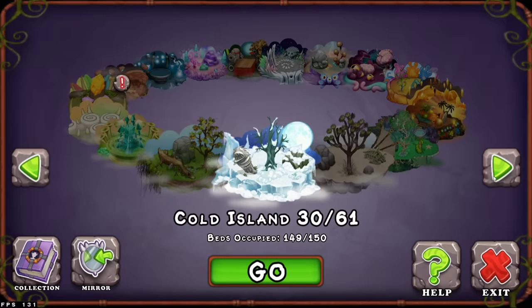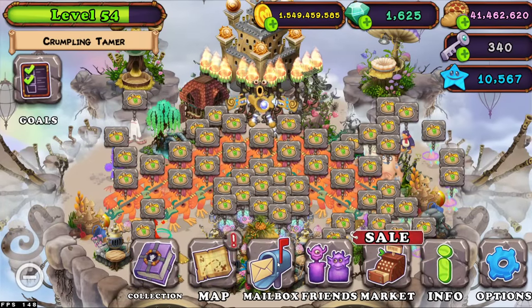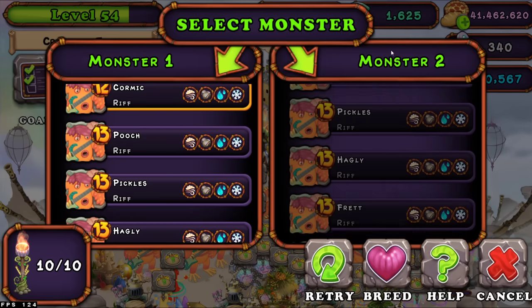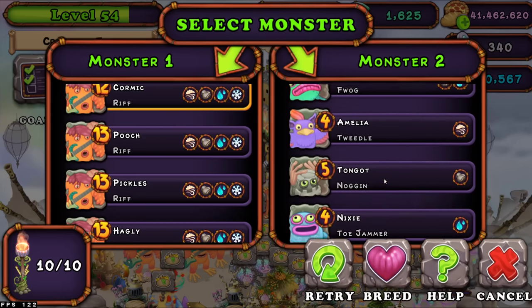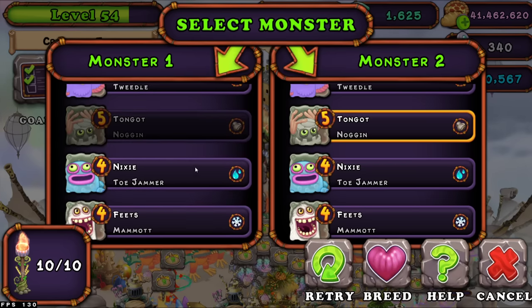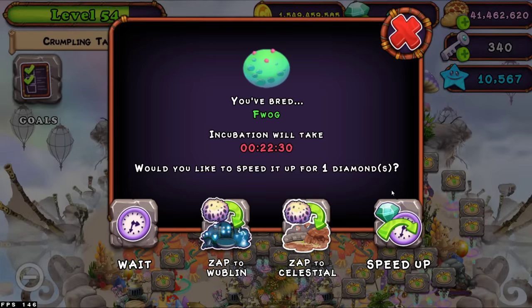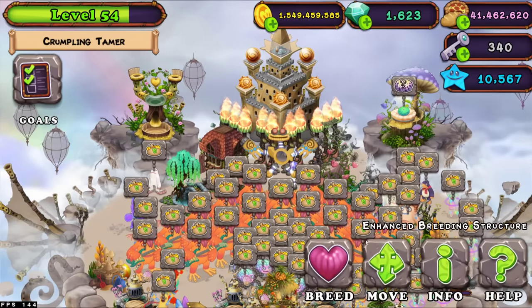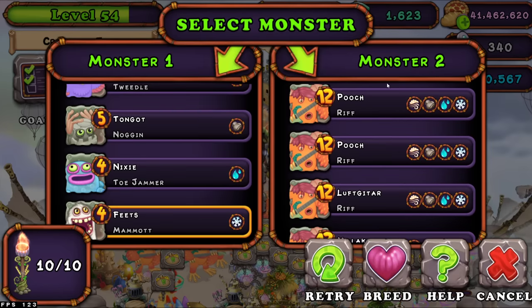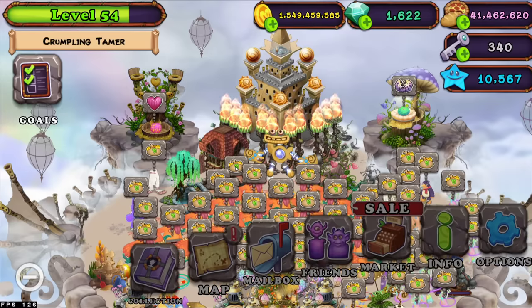Now on Air Island, you want to be breeding Maw. The combination is Maw and Toejammer — I initially got that wrong and got a Fwag, but the correct combo is Maw and Toejammer. And now we got a Maw.